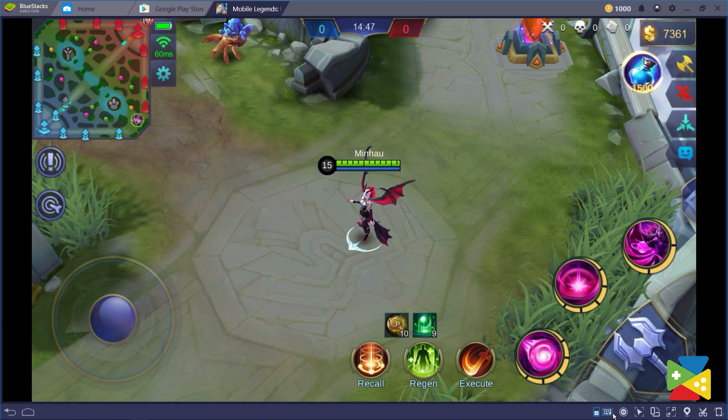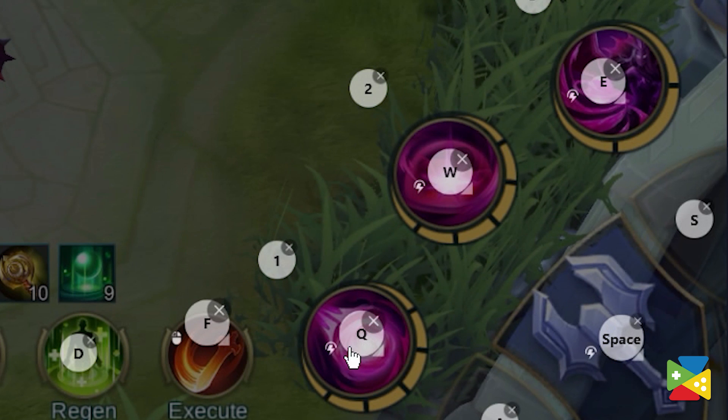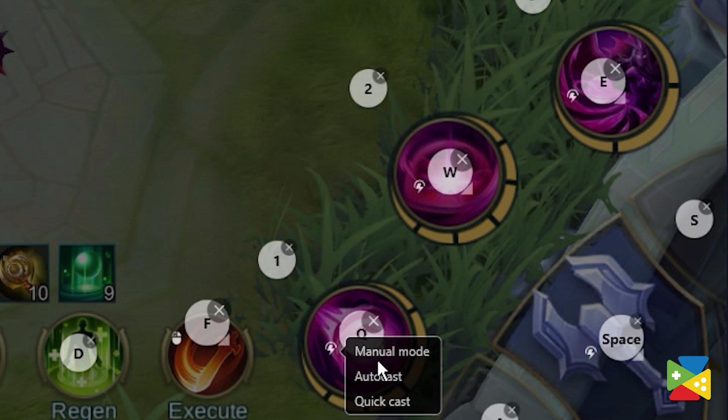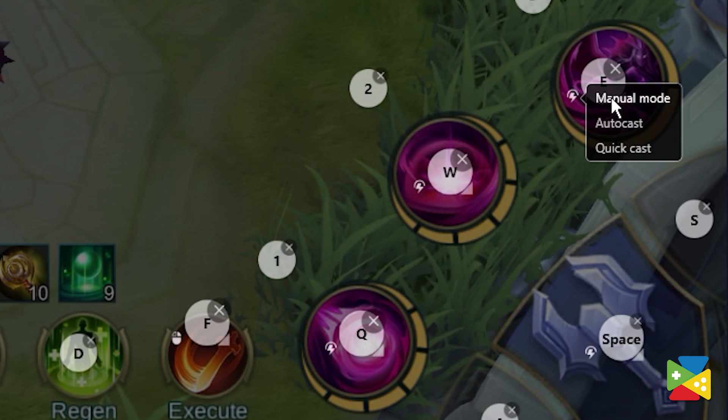To change the casting mode, go to advanced game controls and click on the icon next to the skill. Here, as you can see, you can choose between the three modes. You can use this option to quickly switch between cast modes for each skill during the game based on your personal preference and the hero that you choose to play with.